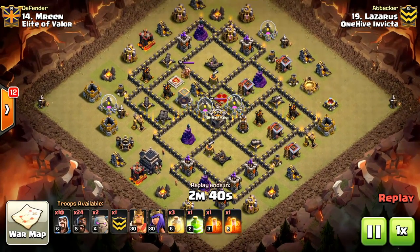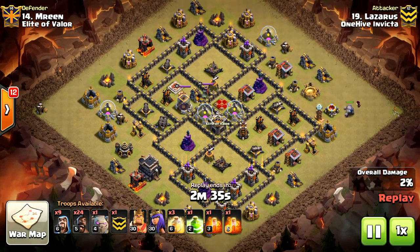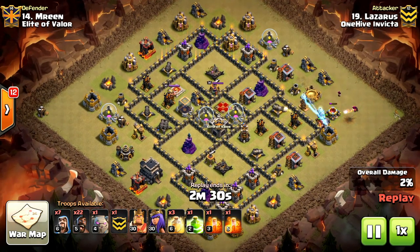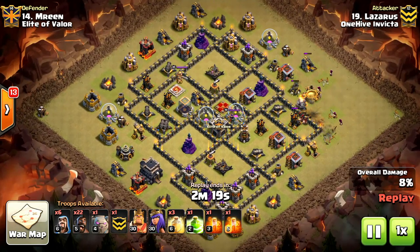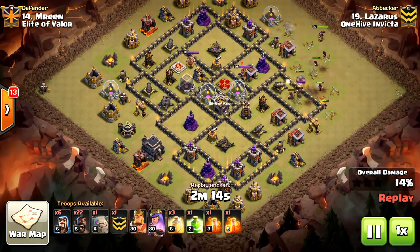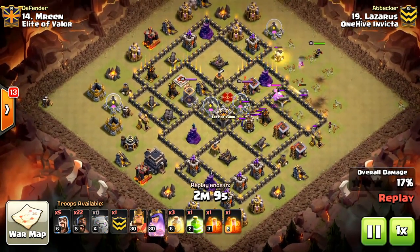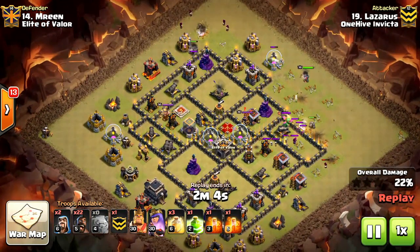Hogs are king right now at Town Hall 9. They really, really are, assuming you get the basics down like funnel wise and whatnot. They really, really crush bases. Lazarus is a fantastic attacker anyways, so I didn't expect anything less from this guy. You see just phenomenal play by him everywhere. He uses a golem and wizards for funnel and also a queen, ultimately pulling the CC out, which he will kill off with the queen. Places a jump there for the king and queen to jump in to take out that expo on the ground.